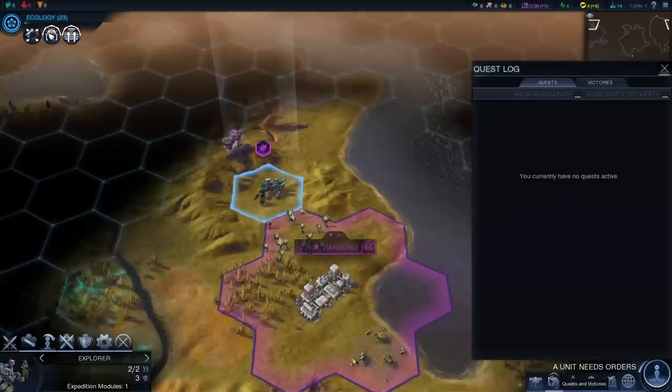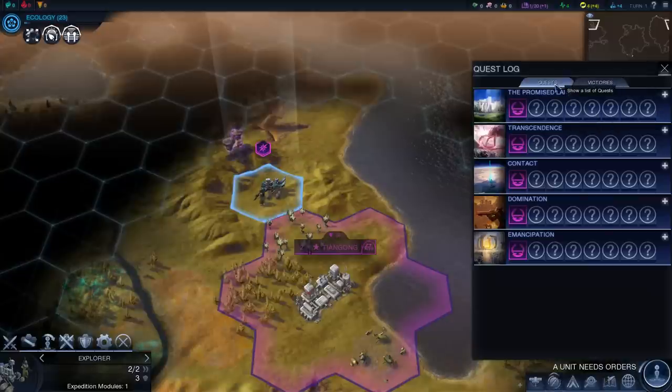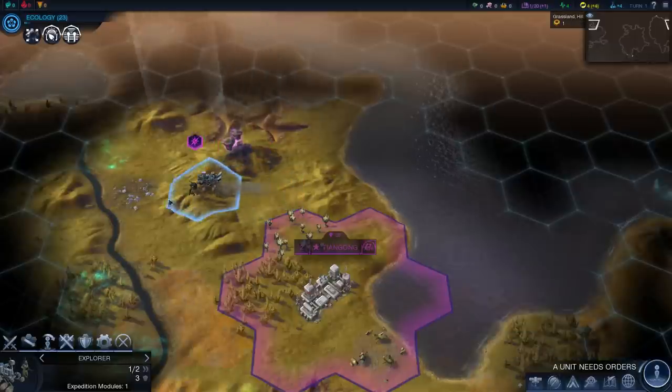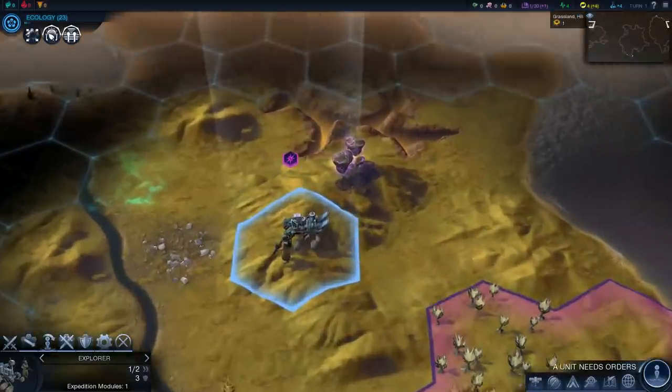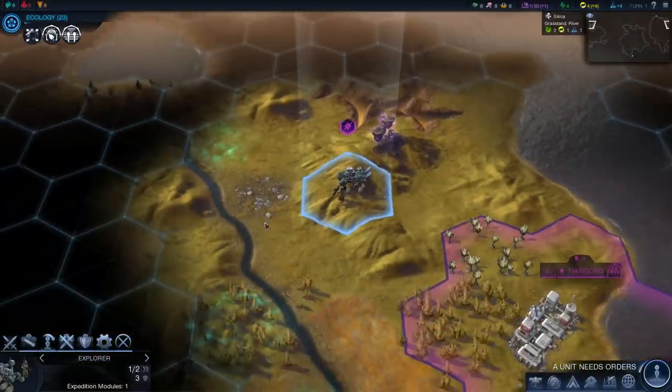Another thing they've introduced is a quest system inside the game, which is quite neat. I'll show you guys those as they pop up, but they more or less guide us through the first portion of the game. Afterwards, they're more or less just guidelines for what you should do, and they'll reward you accordingly as you go through them.